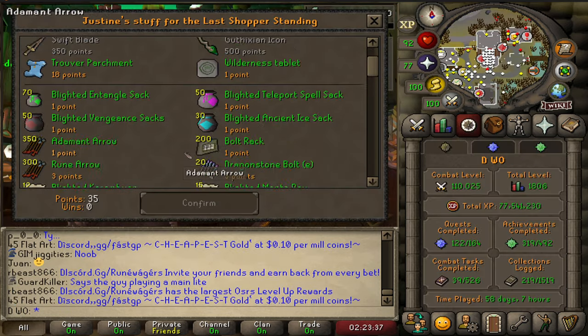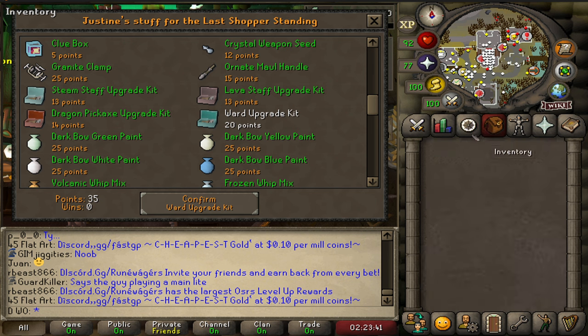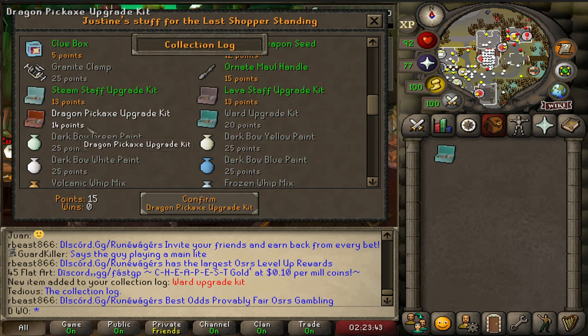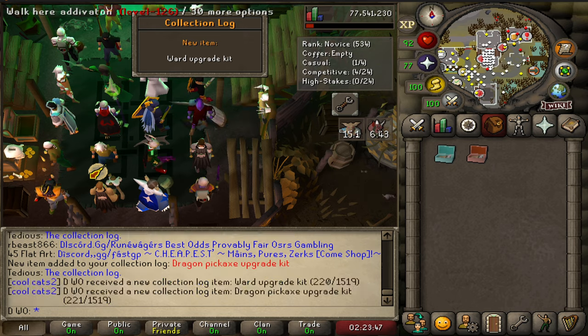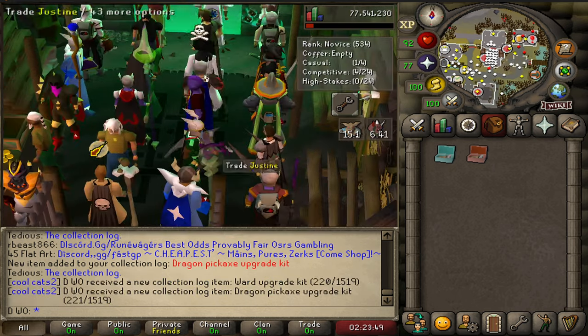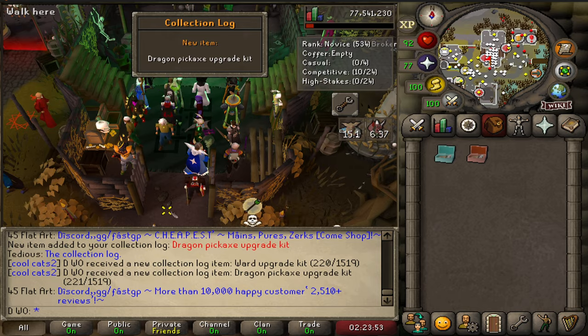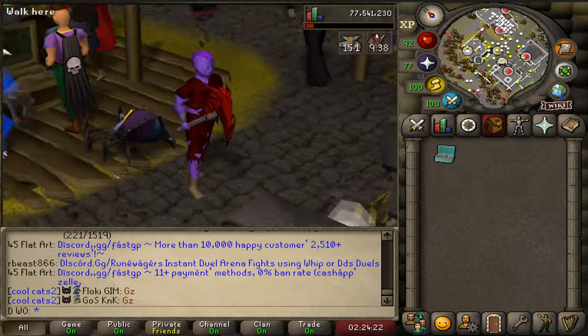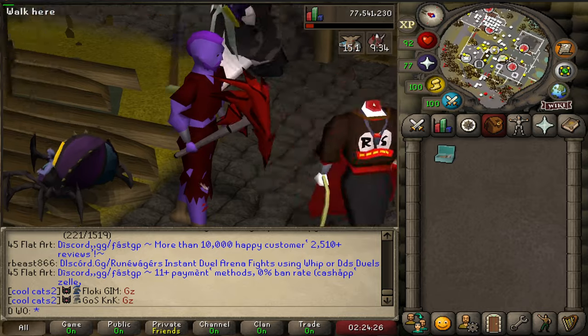We've been doing the passive method in Last Man Standing — get one kill then hide — just to grab a couple of collection log entries. Two easy collection log entries done. Dragon pickaxe upgrade kit — I'll probably keep that to be honest. Absolute beautiful dragon pickaxe. So nice.